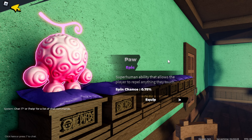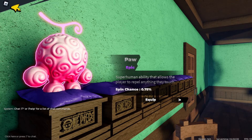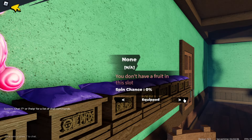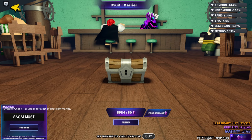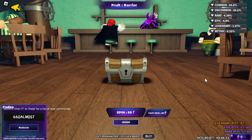If you manage to get a legendary or mythical fruit, that's fine — you don't have to go to another slot. Legendary and mythical are good enough. But if you get an epic and still have gems saved up, try to go for a legendary or mythical. I'm going to try that because I have 2,000 gems left. Unfortunately I did run out of gems, but that's fine.